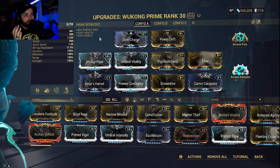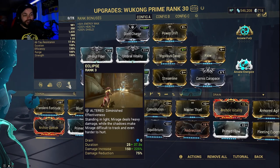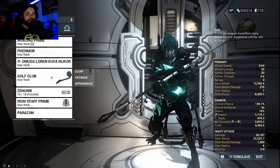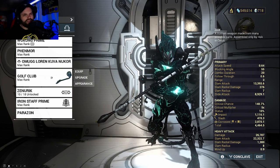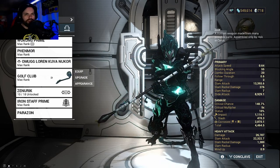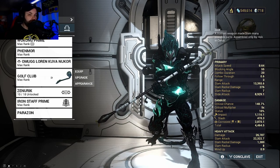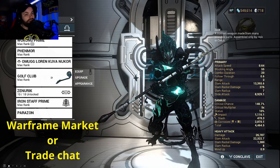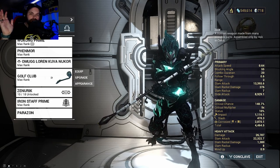For even more damage, I've got Eclipse on Wukong to get that extra 225% weapon damage when in the light. You get the point — pretty overpowered, especially working in synergy with the Eclipse ability, Roar, or various arcanes. The one thing you're going to have trouble picking up right now is the Exodia Contagion. If you've got some platinum and want to grab some from the marketplace, that's your best bet until an event pops up. Other than that, I will see you guys next time.